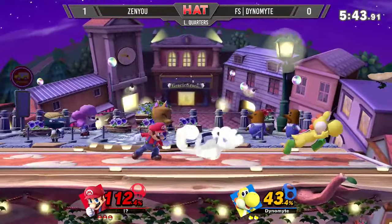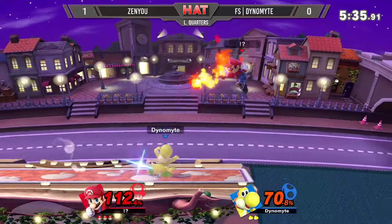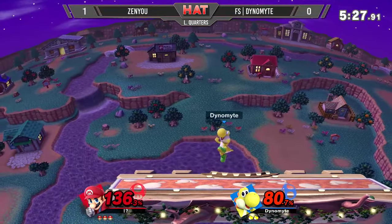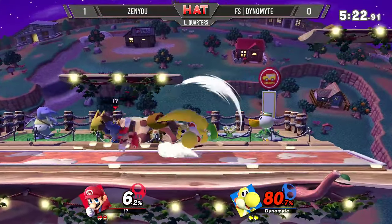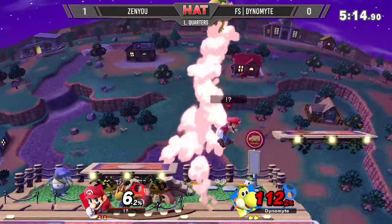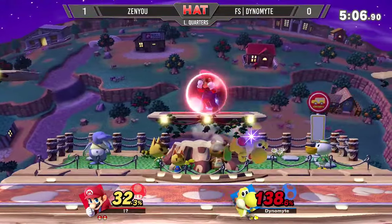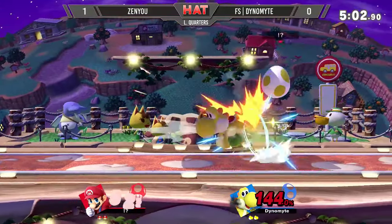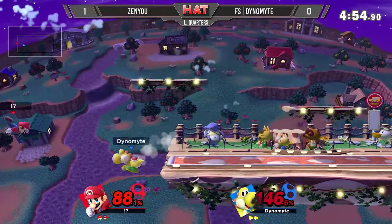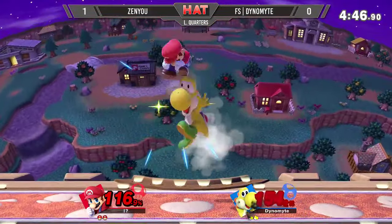Zenyu catches him with another string, more aerial combos from Mario. Zenyu is taking the lead again — it's not exactly like game one, but he's ahead. Just waits out the spot dodge, more up airs. Game of footsies. Dynamite finally takes a stock with an up tilt — that's going to be what he needs. But he's already down. Some of that down-B utilization, this time properly spaced from Dynamite. Zenyu gets the forward smash, the up smash — not quite enough. Going back air to cover himself instead of the egg. Decent combos from Dynamite, he's making it competitive now, but he's at kill percent. He almost gets the forward smash for the kill — that would have been huge, a momentum shifter, especially with how this set has been going.